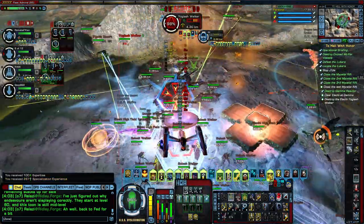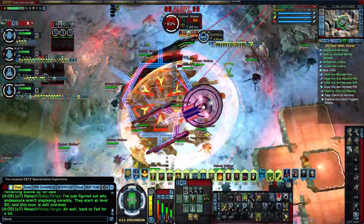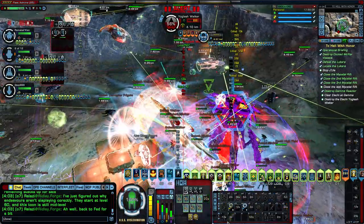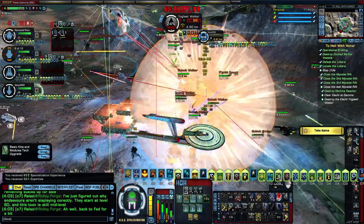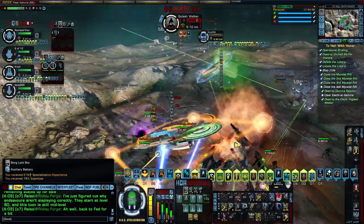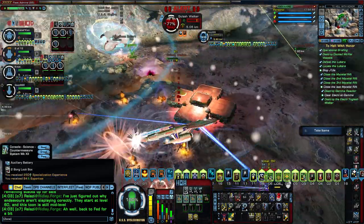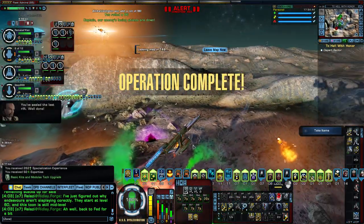Hit it with a quantum phase beam, put on some shielding, and bring out my delta recruits — it should go down pretty easily. Collect all the loot you can because it's free-for-all now. The big Alachi ship is gone, so it's just mopping up.